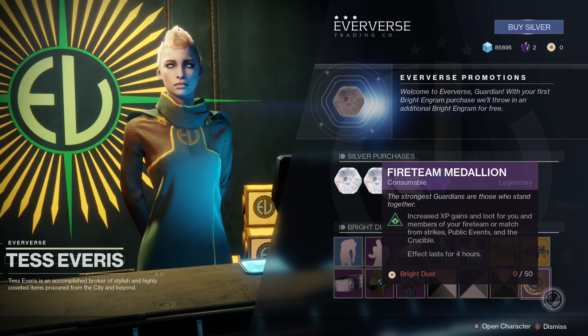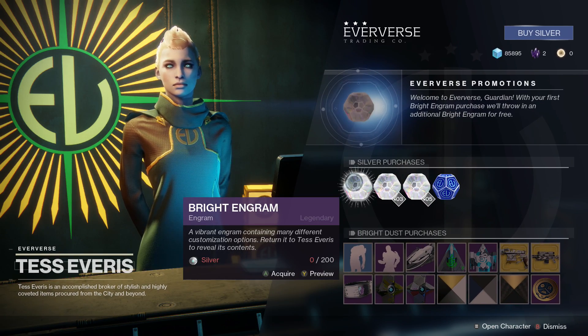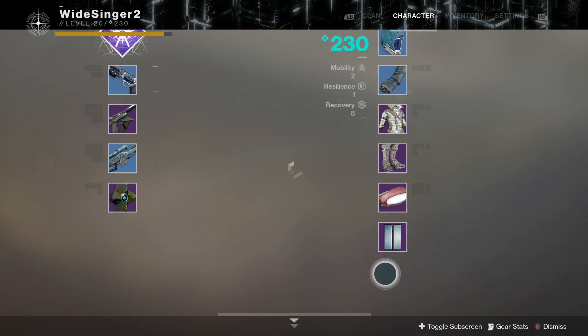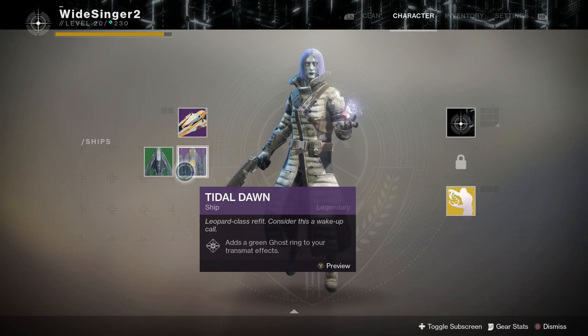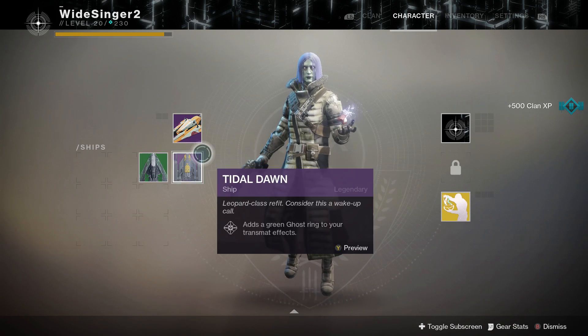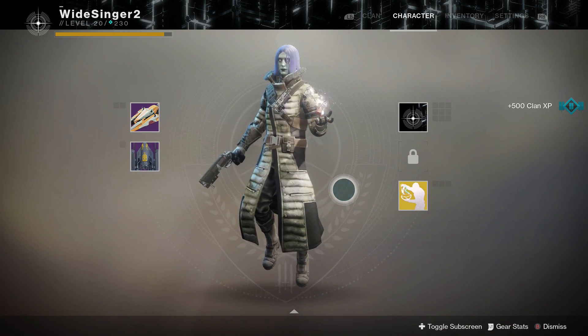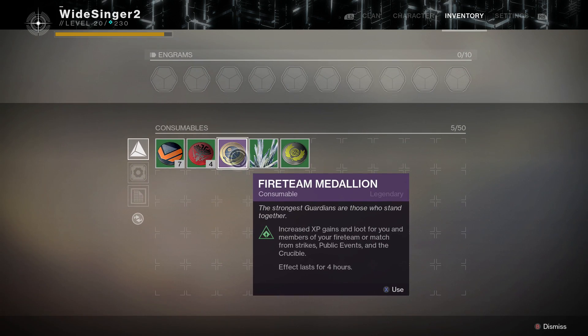To get this you need Bright Dust. To get Bright Dust you can either get a Bright Engram and dismantle it, or go through your inventory onto your emotes, ships, and vehicles and dismantle them — you will get Bright Dust from them. That's how you buy these coins, and I believe you get given one of these coins for free because I did, I just haven't used it yet.